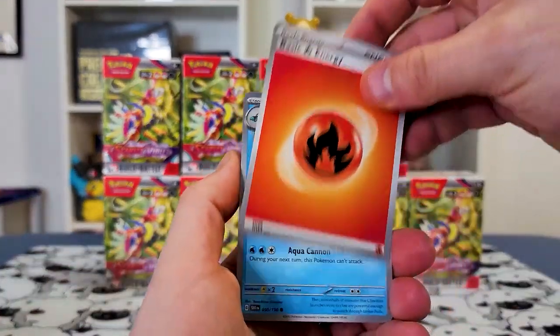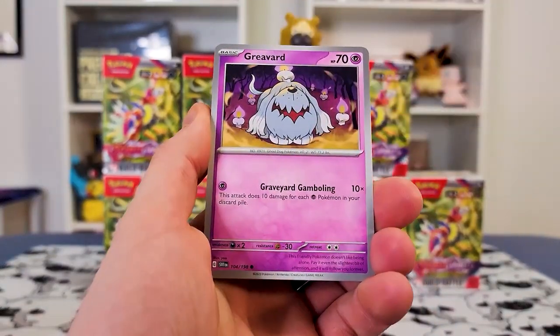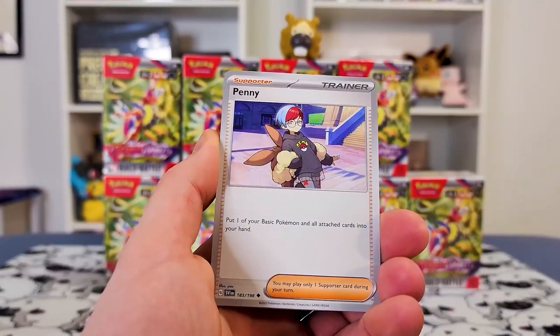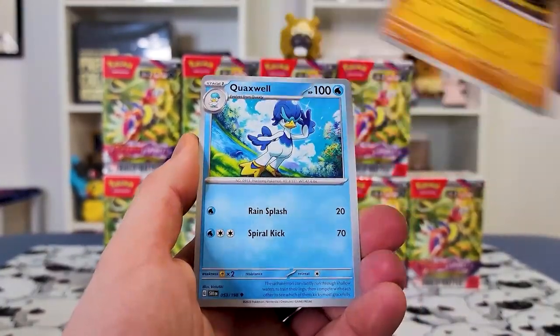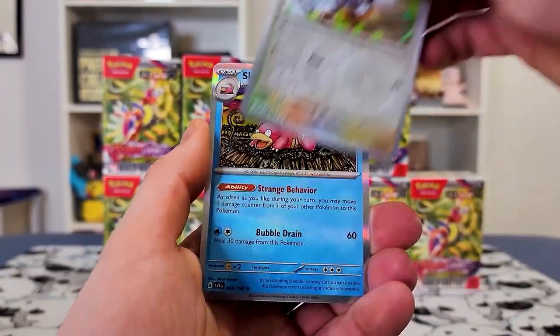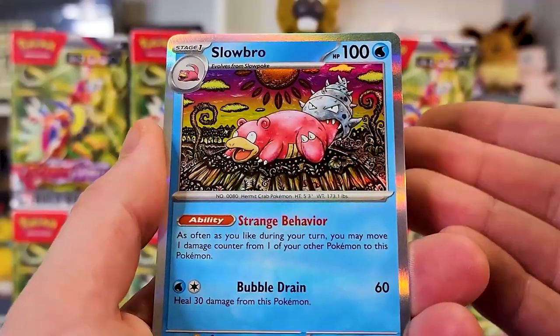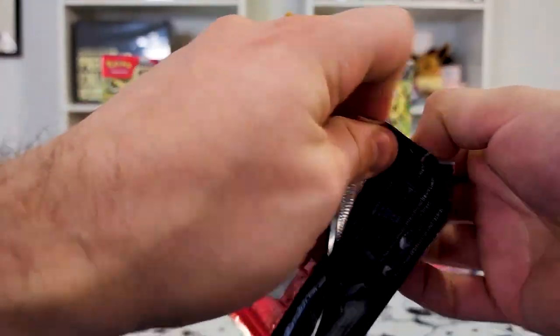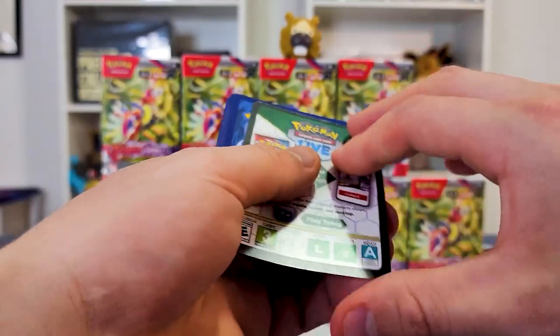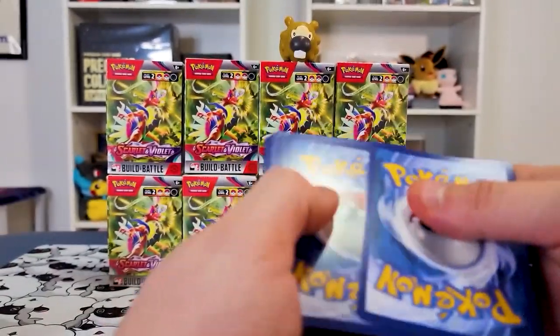I'm hoping the pulls are just as good as Scarlet and Violet has been in the booster boxes, because I'm sure you guys have opened some by now. I've opened quite a bit of this set and it's been very, very good. For the most part you can complete the set in about a case. This has been an amazing base set as opposed to something like Sword and Shield — nothing has had this good a pull rate.